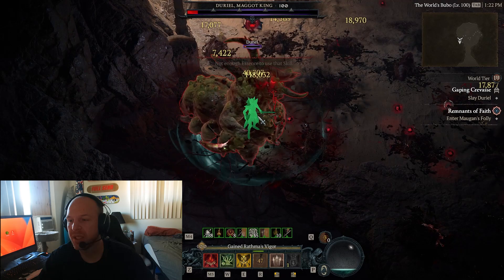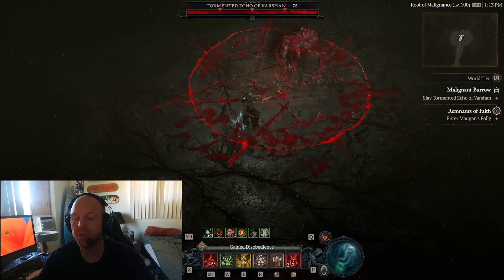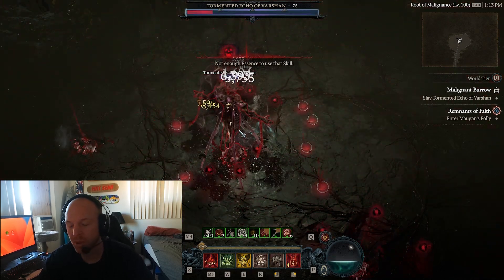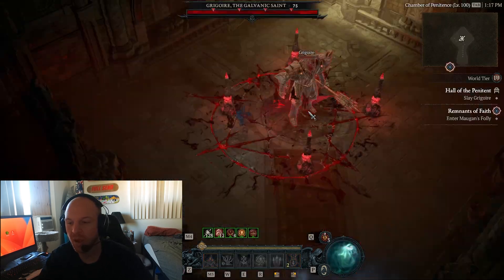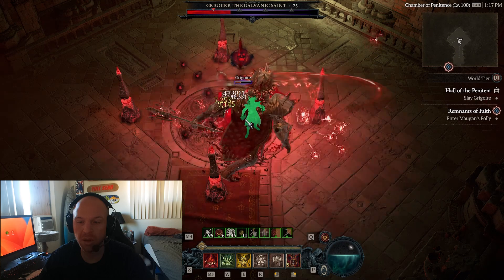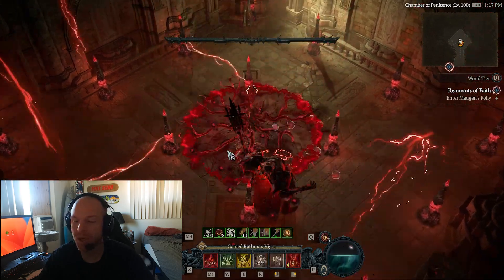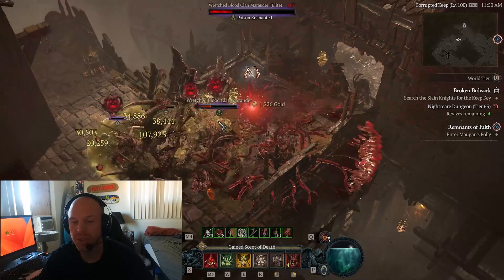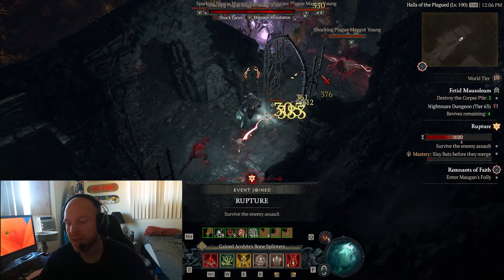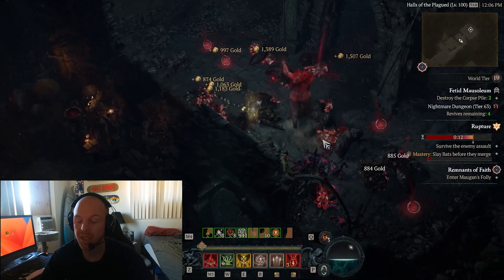What's going on guys, got another build guide for you. Today we have an intelligence-stacking necromancer blood surge build, and this is the most fun build I've played in Diablo 4 thus far. It does all content — we beat Uber Lilith in 90 seconds, you can check out that video. Duriel is no problem, all the other ubers are super simple, clear speed is fantastic, and you do a ton of damage.